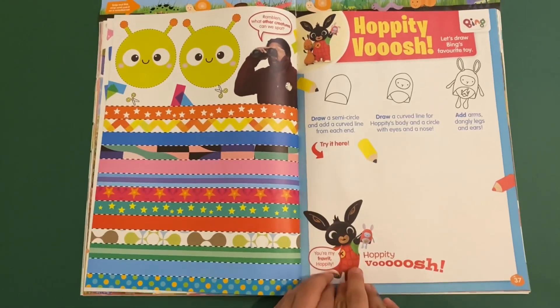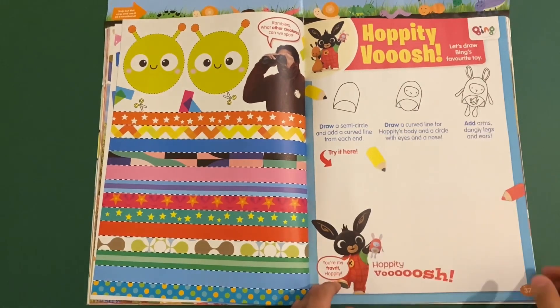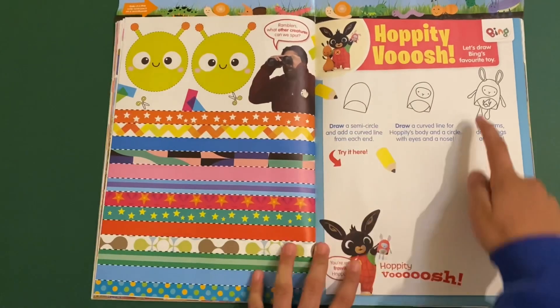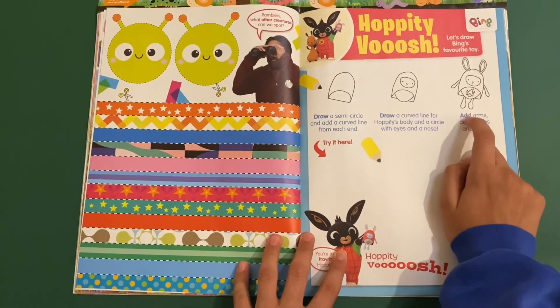Then you've got Bing — how to draw a Petit Rouge. Let's draw Bing's favourite toy. So you start with a semi-circle shape and a little semi-circle inside, then add the eyes, nose and mouth, then his cape, then his ears and arms, then his logo on his chest, and finally his legs.